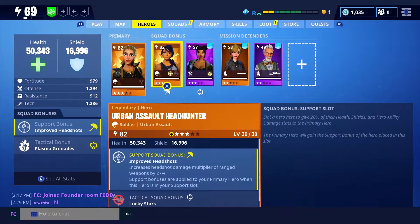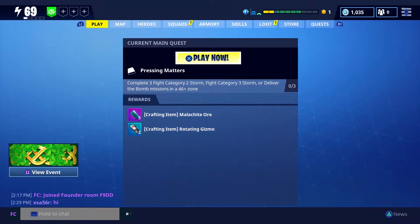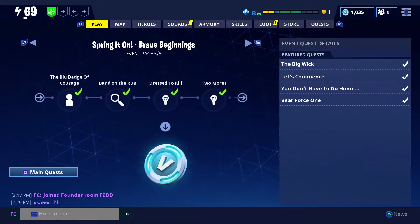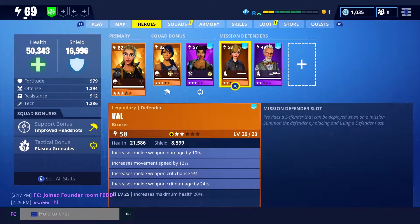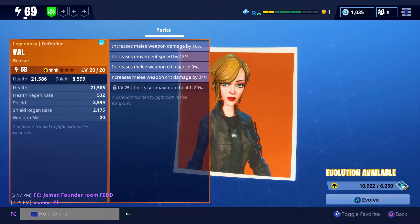I also wanted to look at the new defender we got from the questline. You actually get Val for the Brave Beginnings questline, which starts on page 5 — complete it and you'll be rewarded with her. Looking at Val's skills, she gets increased melee weapon damage, increased movement speed, increased weapon crit chance, and increased melee weapon crit damage — which is going to be amazing for the weapon I plan to give her.